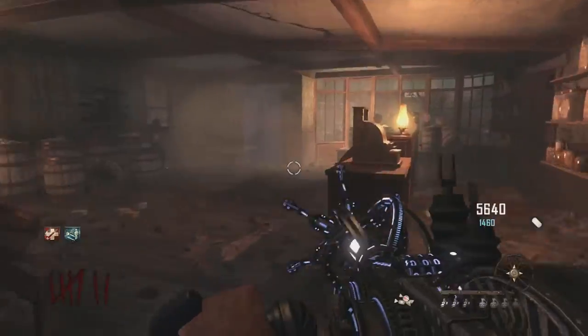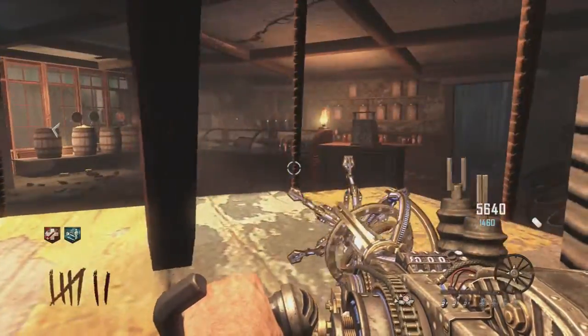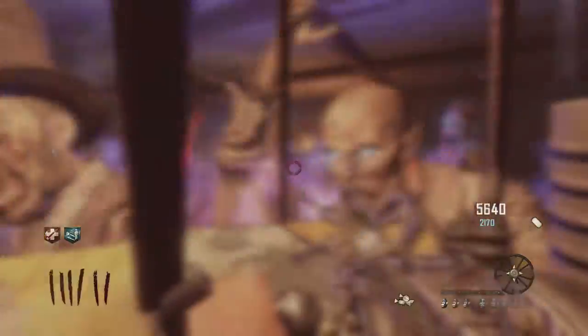Then just jump off his head, and then the glitch is ready to go. All you want to do from there is just walk into the corner and just stand up. And it should look like this if you've done it correctly.